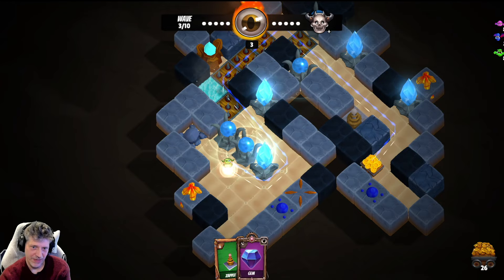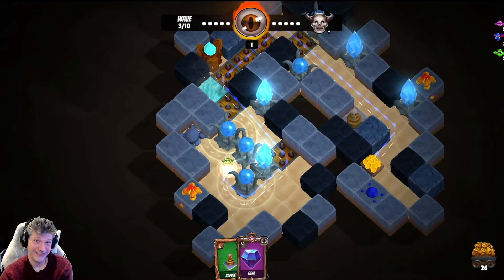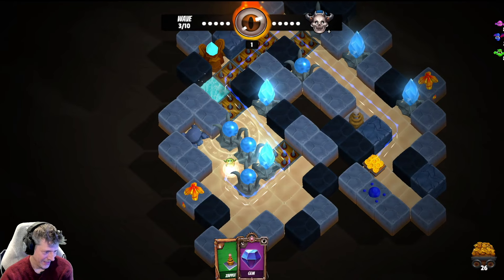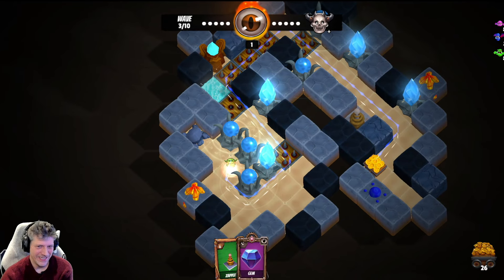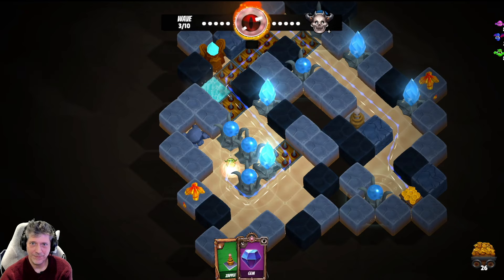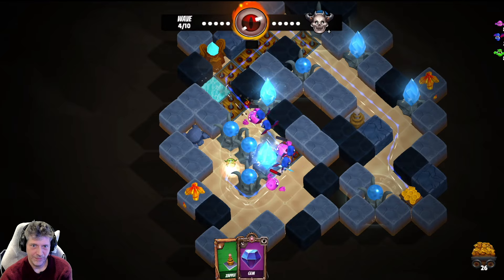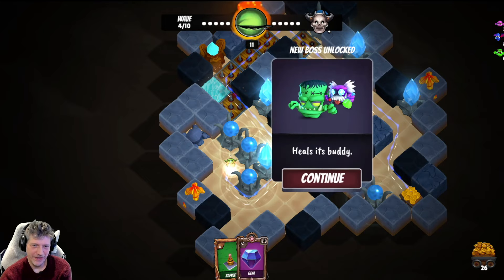Now you can see what I'm doing — I'm basically forcing it to go around both sides. We've only got a couple more moves left, and see, I'm going to be blocked out from doing that, but I'm not blocked out from doing this! All right, let's get it on. I've got one more left so I can do that.